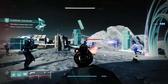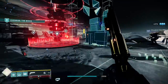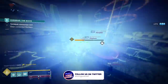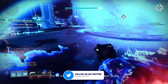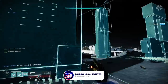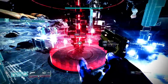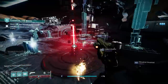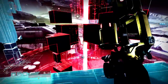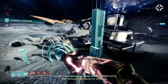Throughout the Solstice of Heroes 2021, it's our job to level up our armor through various activities around the solar system. We've got five pieces of armor: head, arms, chest, legs, and class item, and each one is going to have a series of objectives. This ranges from activities on a certain planet — for example, complete lost sectors on Europa — or picking up orbs of a certain element, like solar orbs, or getting precision kills. As you go up through the ranks, these objectives get a little more difficult and time-consuming.